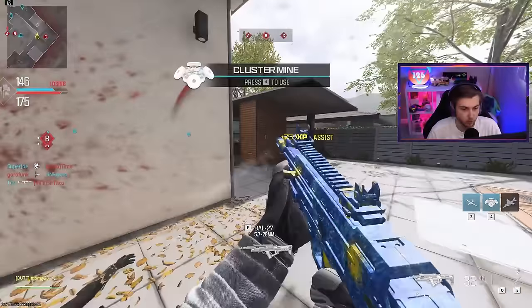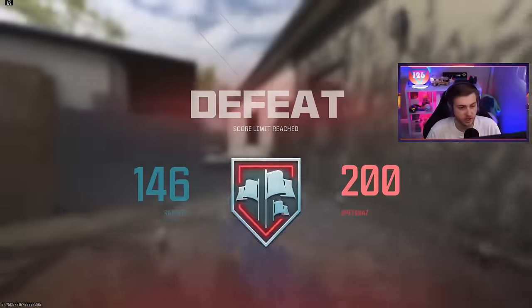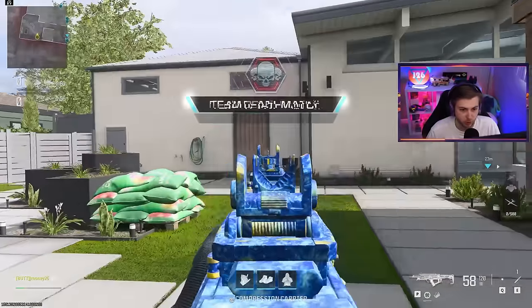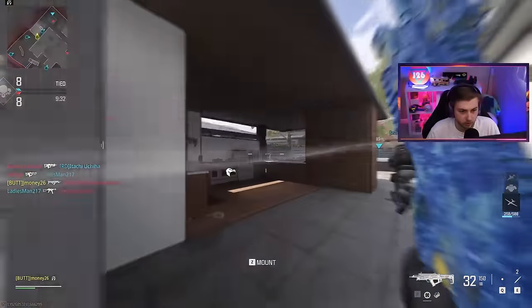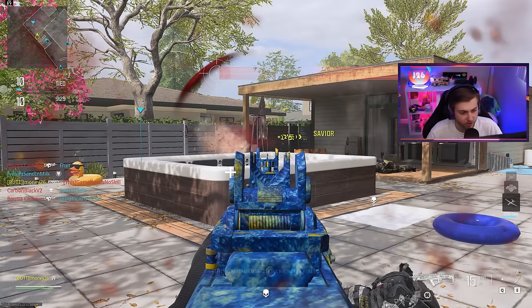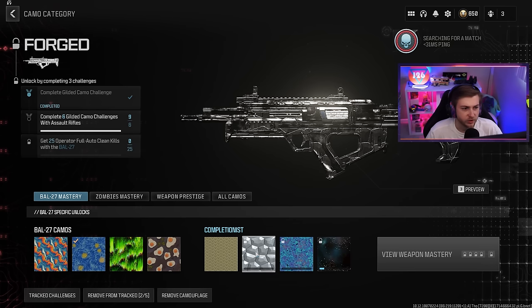I just need three more kills - and they're at 199. Damn it, I wanted to get the camo done before the game ended. At least we had 52 kills - we didn't do bad. One more kill and we got it - there it is. And that's how we know we got it - why does this keep crashing? Is it because I have it tracked in-game? Now we need to get 25 operator full auto clean kills.